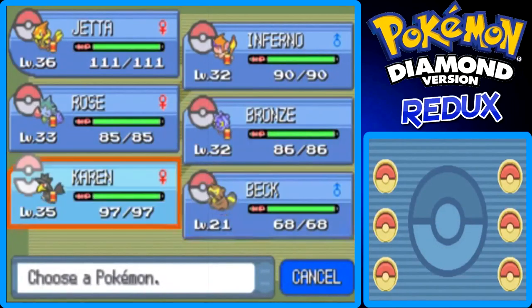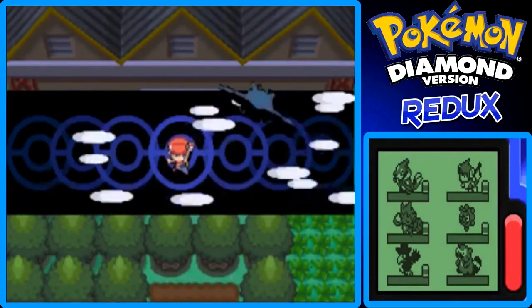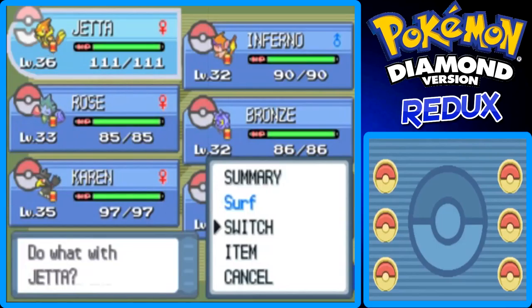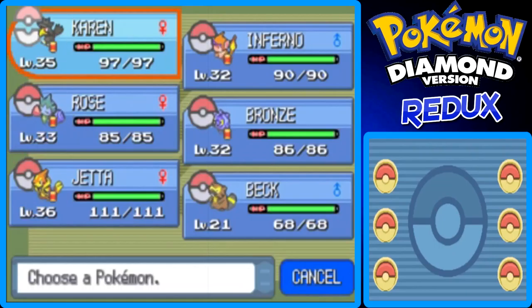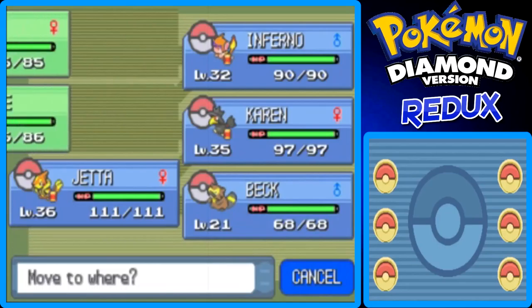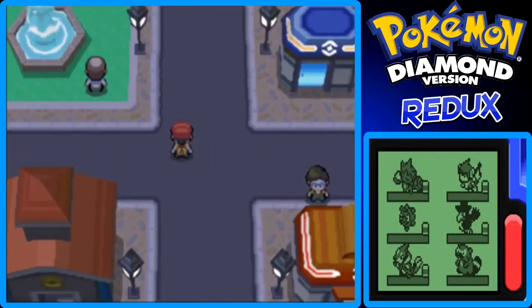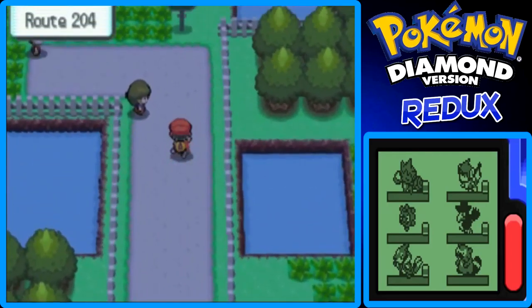I'm going to fly back to Jubilife City. Let's heal up my Pokemon real quick. All I had to do was heal up Jedha's PP. Jedha is now level 36 — the last battle with the Rapidash from that Iron Worker guy pushed Jedha to level 36. Jedha's the highest-level Pokemon we have on our team. Let's put Rose up to the front because we're going to be facing the route west of Jubilife City to get to Canalave City. But first I want to show you a place where we can surf — two places actually.